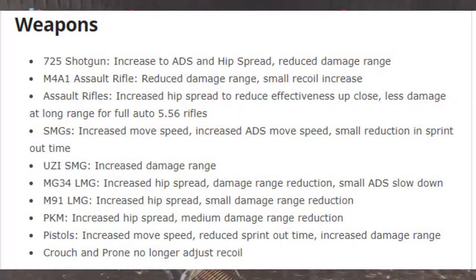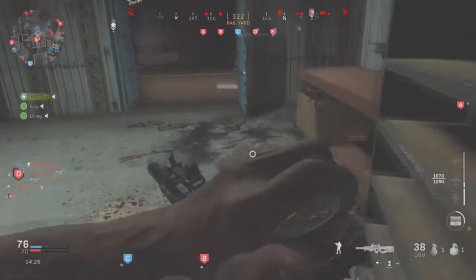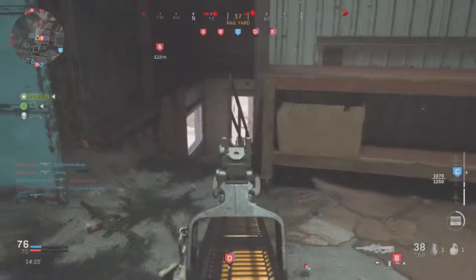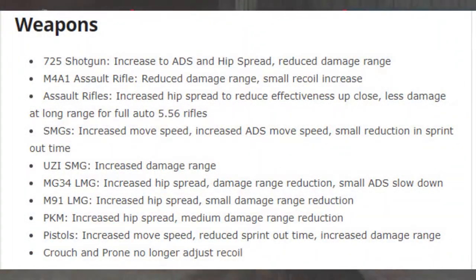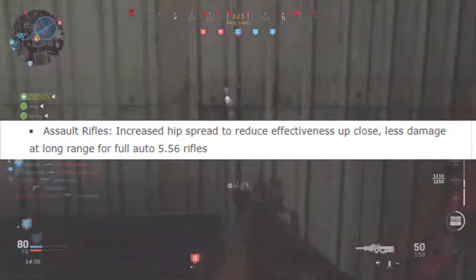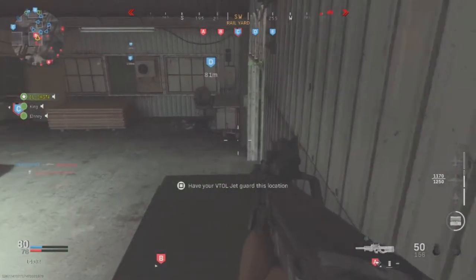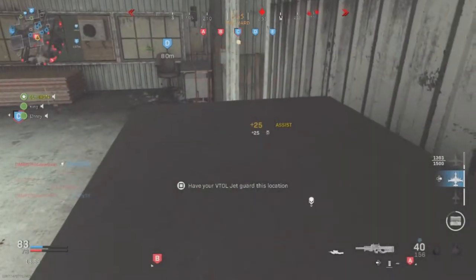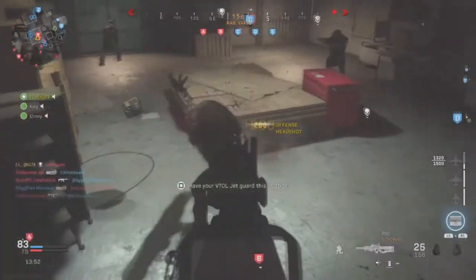The M4A1 also got nerfed — the damage range got reduced and recoil got increased, which is a good thing. That gun needs a recoil increase because it shoots too fast. There's no way it should act like a sniper from miles away with that much rapid fire. The assault rifles all got increased hip fire spread, which is good since they acted like SMGs most of the time. They also have less damage at long range for full autos, which is questionable — we need weapons that can shoot from long range. They should just increase the recoil, not reduce the damage, or it's going to turn into an SMG and sniper game.